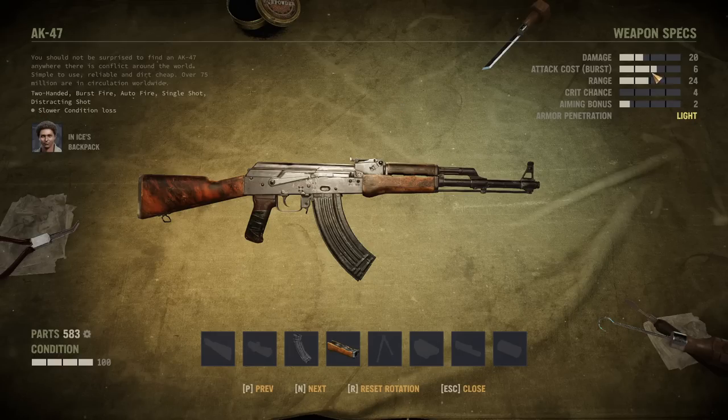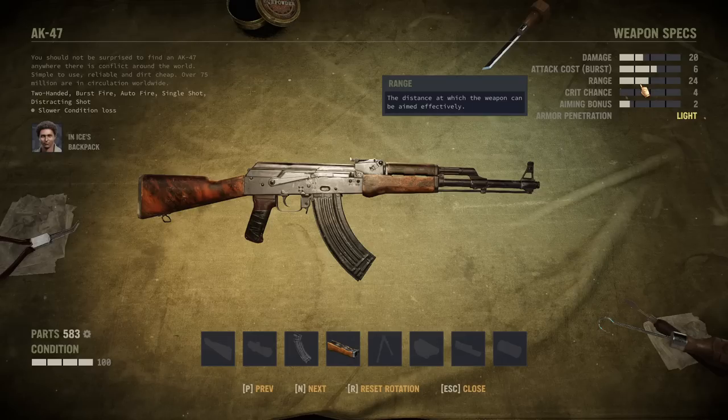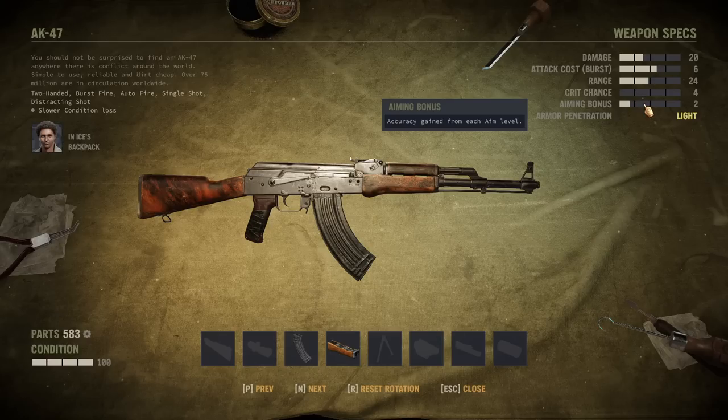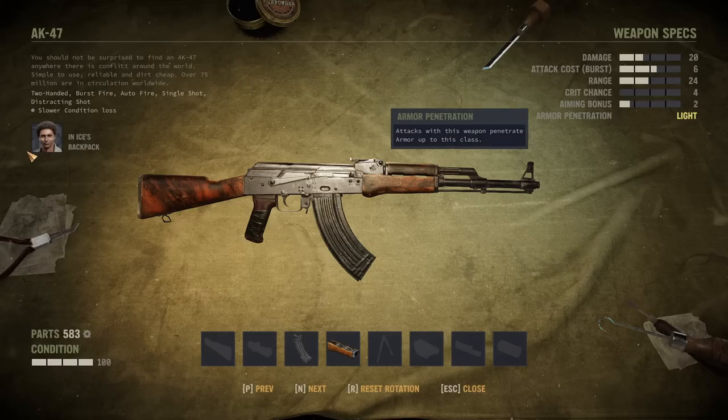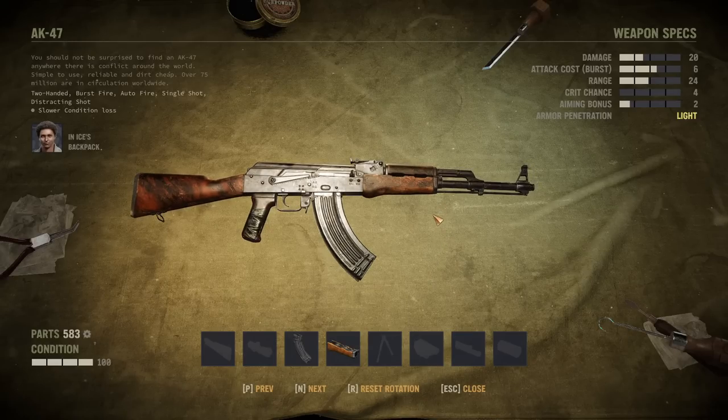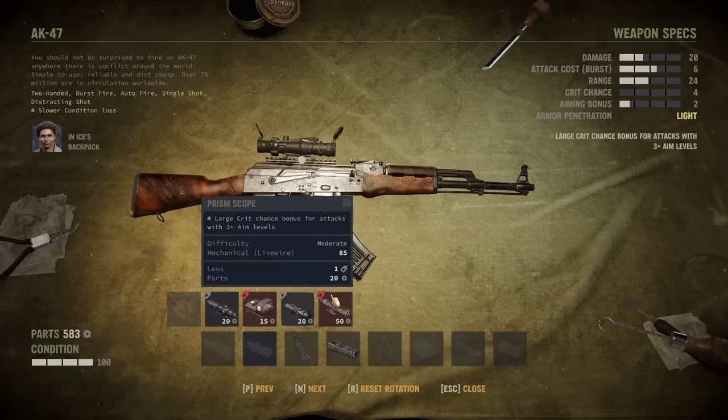The AK-47 has no special features except for slower condition loss. It's totally average. It has 20 damage per shot. It costs six action points for a burst attack, which means five for a single shot. It has a range of 24, which is the standard range for assault rifles. Its crit chance is low and, biggest gripe for me personally, the native aiming bonus is really low — most assault rifles do better than this.